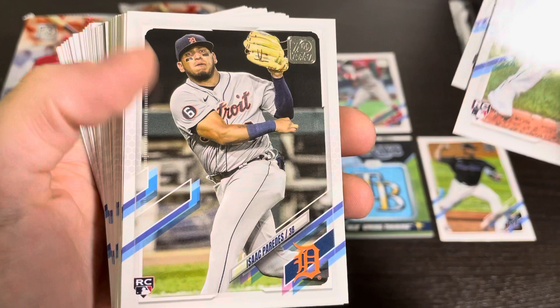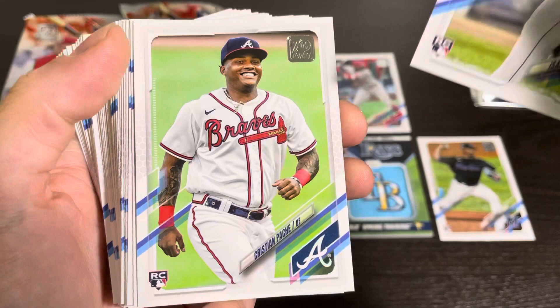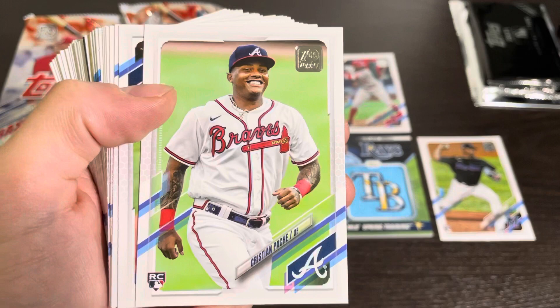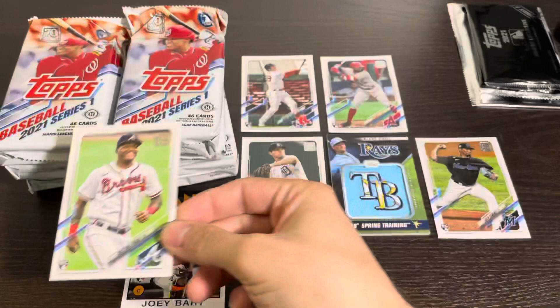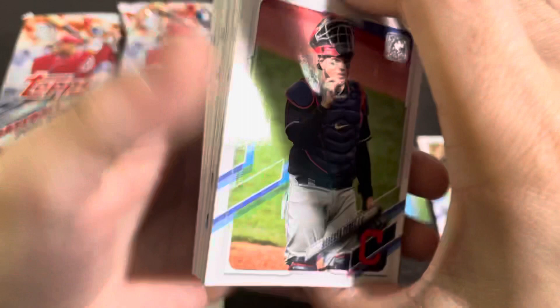Santiago Espinal — I have never heard of him. Isaac Paredes — he was an okay add for the Tigers. And there is a Christian Pache. I don't know how I feel about Christian Pache, especially for the hobby. I think he'll be a really good player, but he's definitely a defense-first kind of guy. I don't know what to expect or if he'll be super valuable in the hobby, but right now I'm pretty sure his stuff is worth a decent amount.